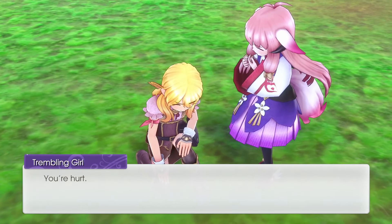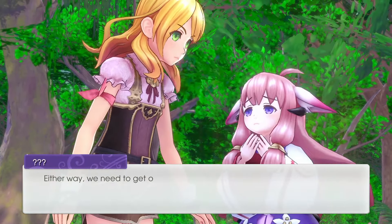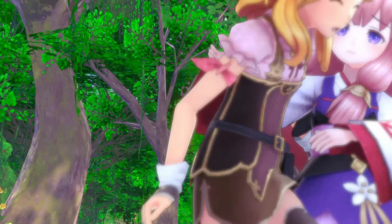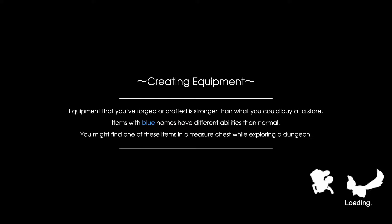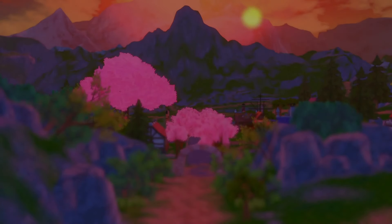'You're hurt, you need to get out of here, come on.' Equipment that you forged or crafted is stronger than what you can buy at a store. Items with blue names have different abilities than normal. In addition to creating new equipment, forging and crafting also allows you to upgrade your gear. I'm sure I'll see this later.